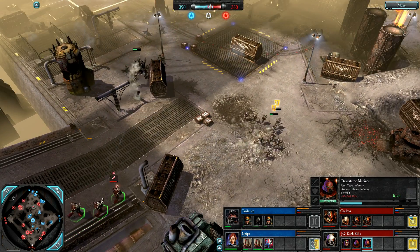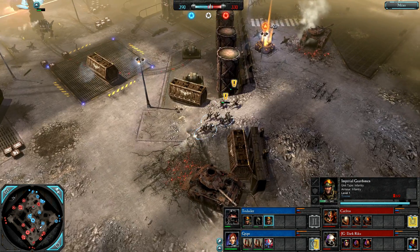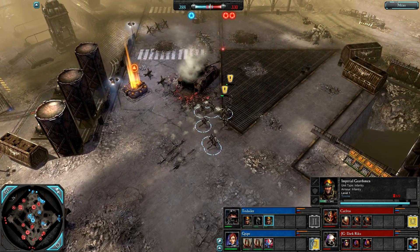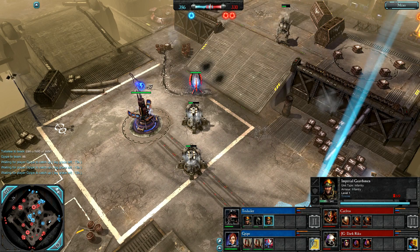Full retreat from those Guardsmen. Tier 2 for G-Pipe — the last to go. Twilali is already there. Plasma Devastator on the way for Dark Riku. Keltos just hitting Tier 2 now. Lots of map control for Red Team here.